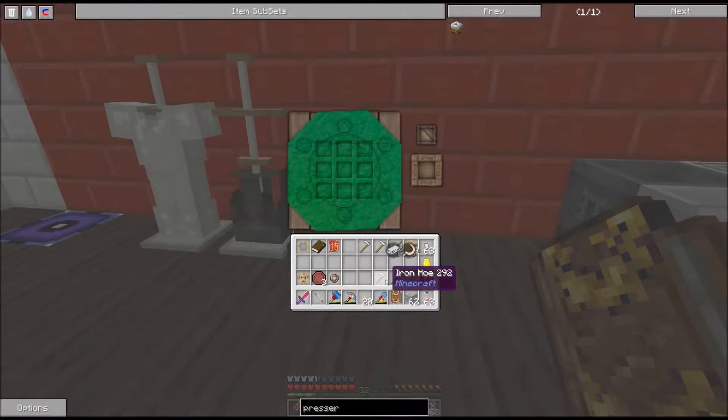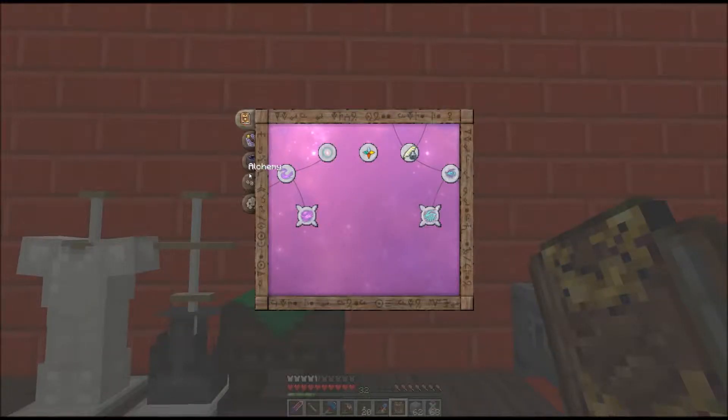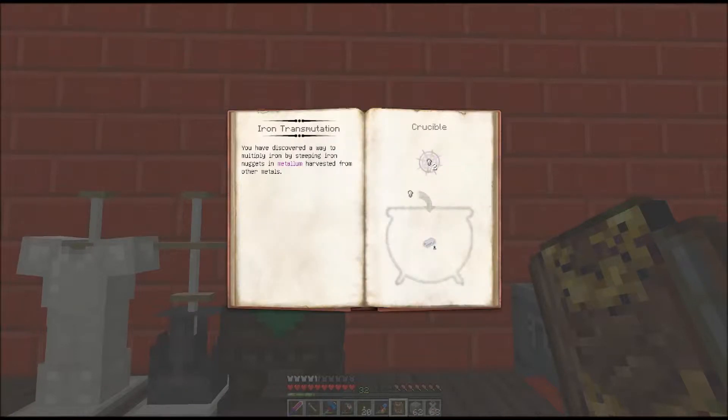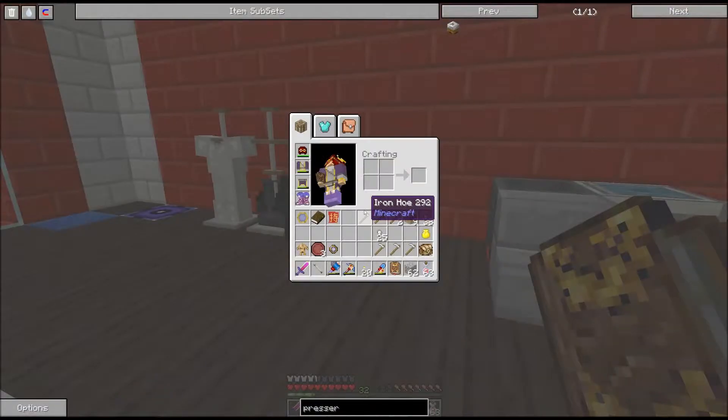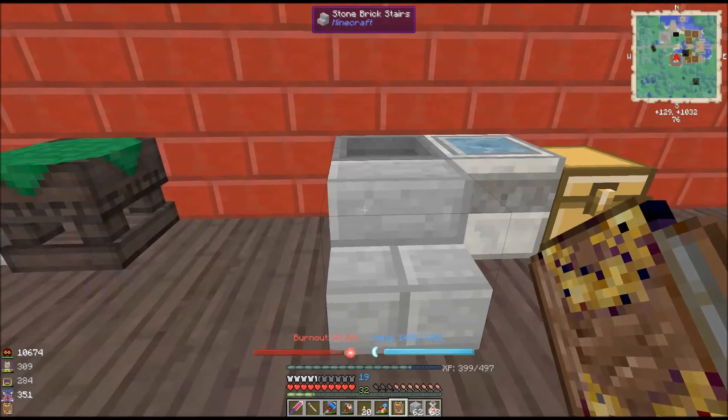And if I have five, that'll be 25 — I'll need 25 of these. So we'll get 30 nuggets back, meaning we'll actually get some of the iron back. So if I used 10, we'd get 50 nuggets — that would be over half of the iron back. So that's not too bad.